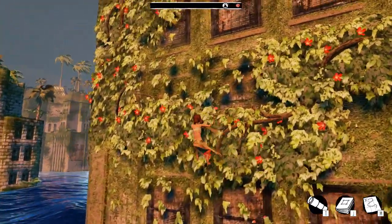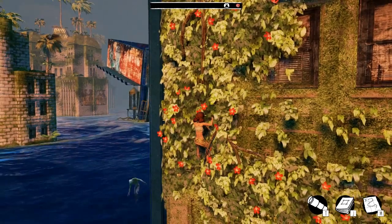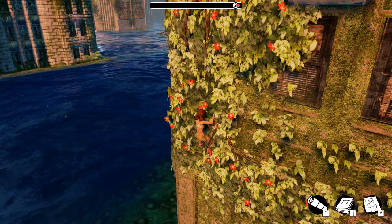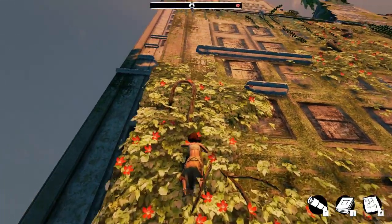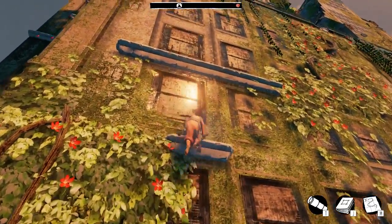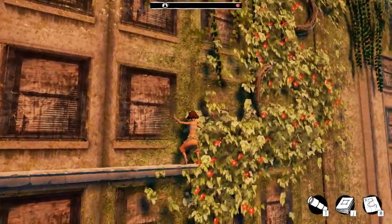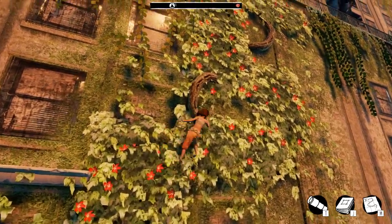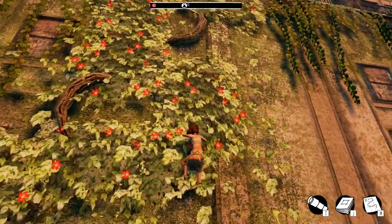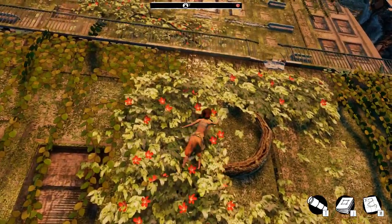The red plants are giving us... oh, that doesn't look good. Everyone saw that, right? That was a dude hanging on the wall. He looked like a zombie. I was told there was no bad things in here. We don't have a health bar, so one would assume that if there is an issue, if the bad guy touches you, you're toast.